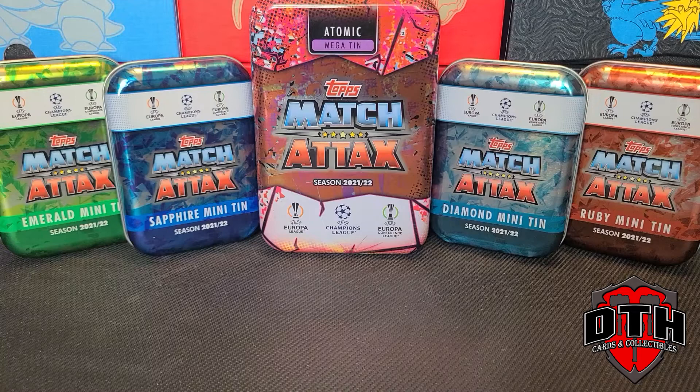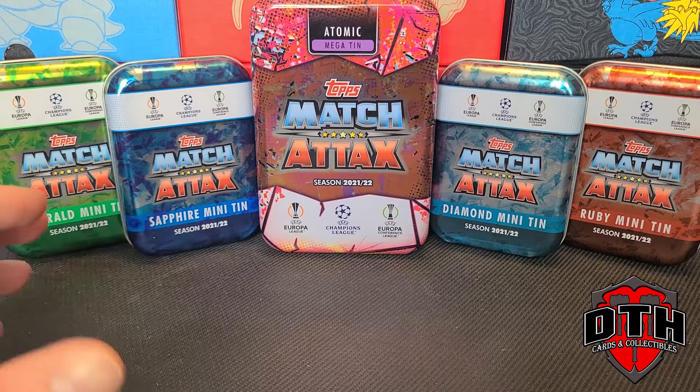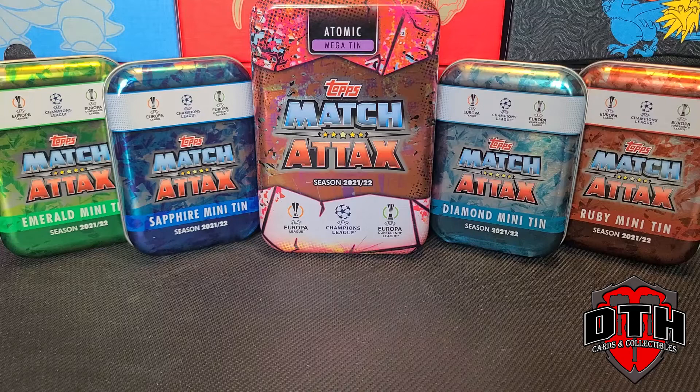Hey everyone, this is John from DTH Cards and Collectibles. Today I wanted to do a quick run-through of the Match Attax tins that have become available in our area relatively recently. I know the Match Attax set came out overseas in the UK quite a while ago, and it's kind of weird that we're just seeing it here now in Sydney, Nova Scotia. So far there's been no single packs, no booster boxes — just these mini tins and one mega tin. Each one has a different color code, similar to Pokemon, and they each come with a promo card: the Emerald, Sapphire, Diamond, and Ruby tins.